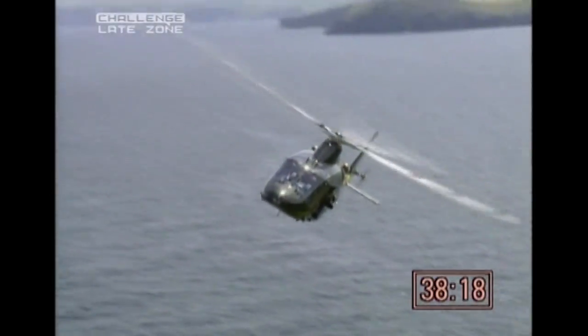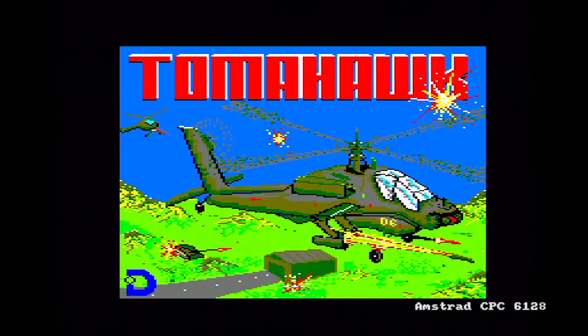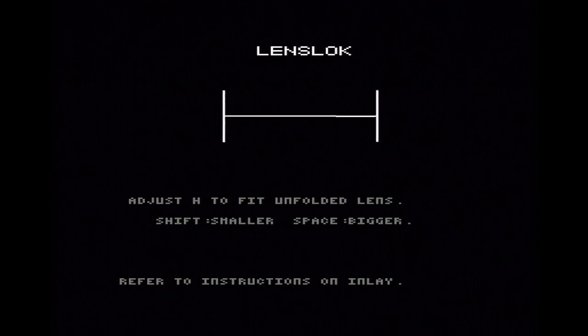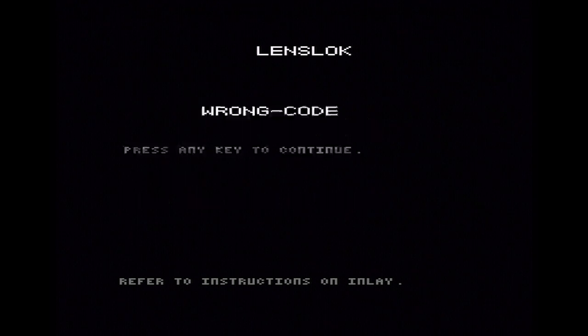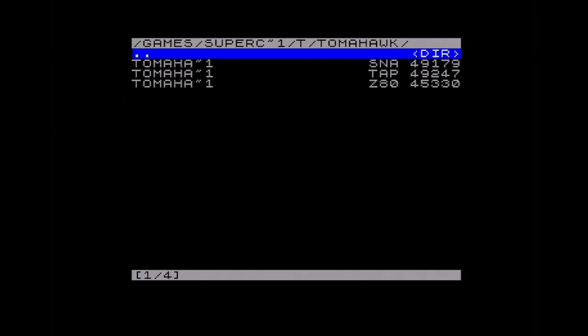And of course you wanted to replicate this on your home computer, and the first game that really let you experience a proper helicopter simulator was Tomahawk by Digital Integration. Before you started the game you'd have to contend with Lenslock — the horrible copy protection system that any serious hacker could defeat quickly, but inconvenienced everybody else trying to place the blessed lens on the screen, squinting at it and then getting the code wrong.